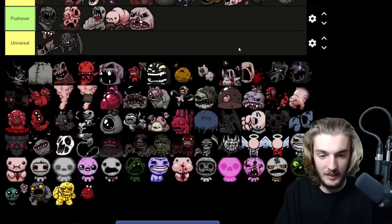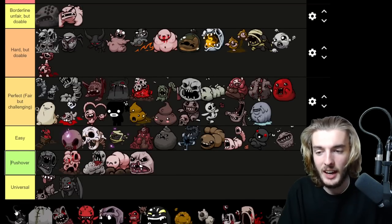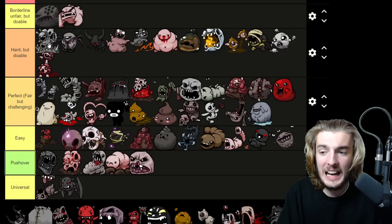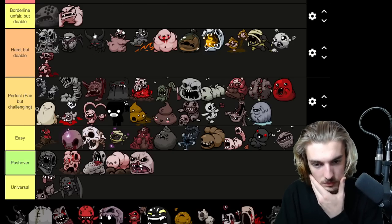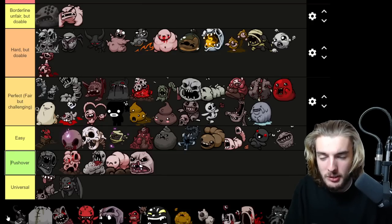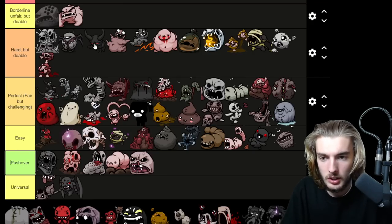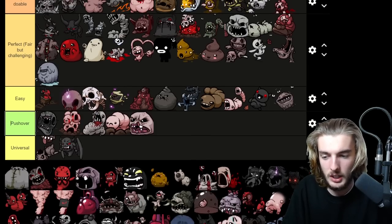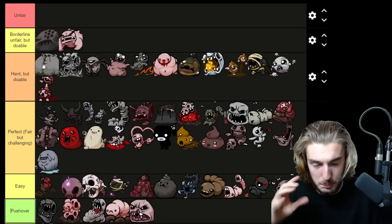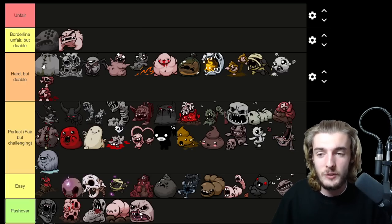Now to the Depths and Mausoleum. The Adversary — I don't find him that hard alone; it's the double Adversary rooms in the Chest that screw me over. By the Depths you should have around seven to eight damage, maybe even max fire rate. He's fine. Dark One is on the harder side but still fine here too. The Cage — Hard but Doable. He has that one really unfair attack with the spike rocks. I've played nearly 2200 hours on record and I still do not know how to properly dodge the spike rocks. They home in on you — it's terrible.